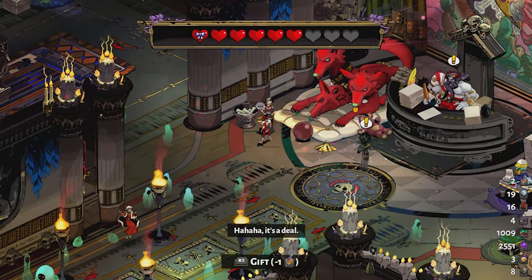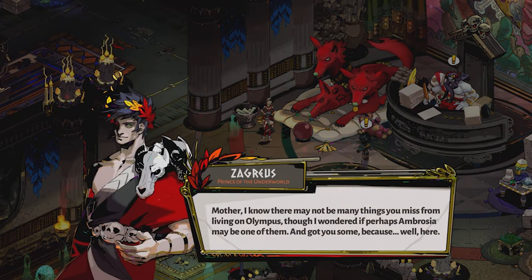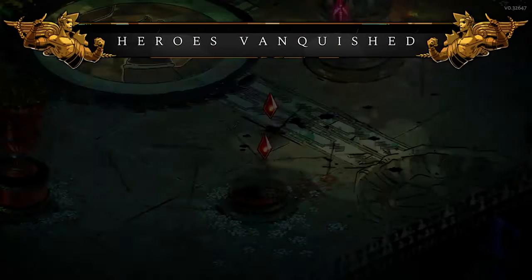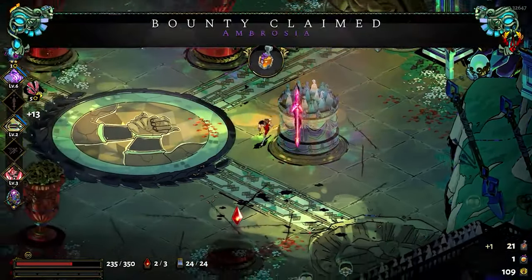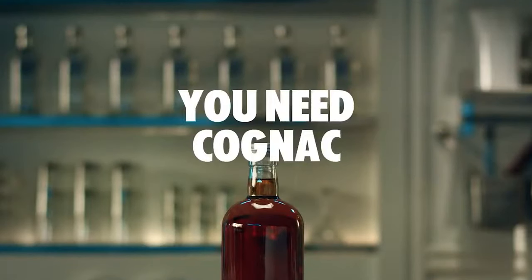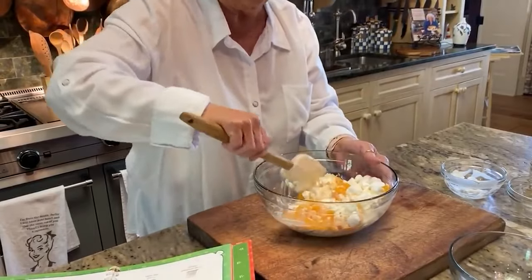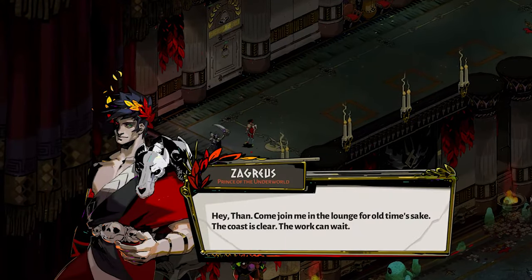In-game, Nectar is the more commonplace counterpart to Ambrosia. Zagreus finds Nectar as a common dungeon drop, but he needs to defeat the champion of Elysium boss to gain a single bottle of Ambrosia. So why are we recreating Nectar and not Ambrosia? Because there already exist tons of so-called Ambrosia drink recipes — there's nothing new or exciting in making yet another one. Nectar, on the other hand, gives us more room for invention.